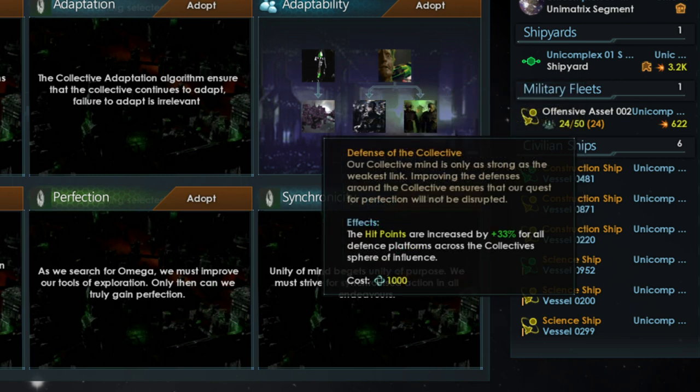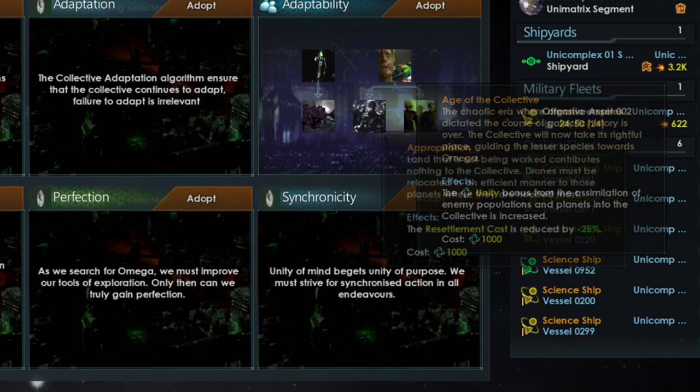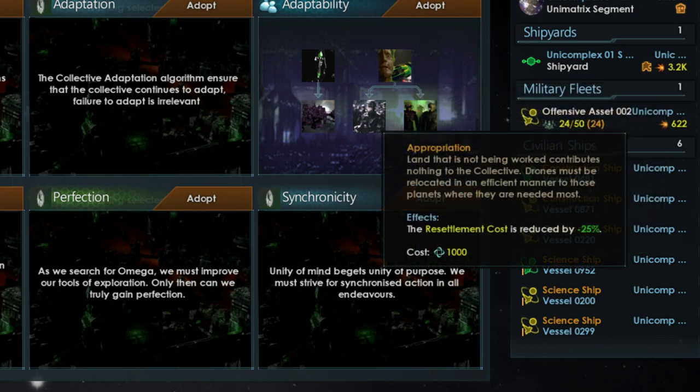Defense of the Collective increases hit points for defense platforms by 33%, making them harder to destroy and effectively increasing the power of your starbases. Age of the Collective increases the amount of unity gained when you assimilate POPs. Gaining the Appropriation tradition reduces the cost of resettling POPs between your unicomplexes, subcomplexes and planets. Normally it costs 100 energy per POP, but this will decrease it to 75 or even less if you have other POP resettlement modifiers gained via research.